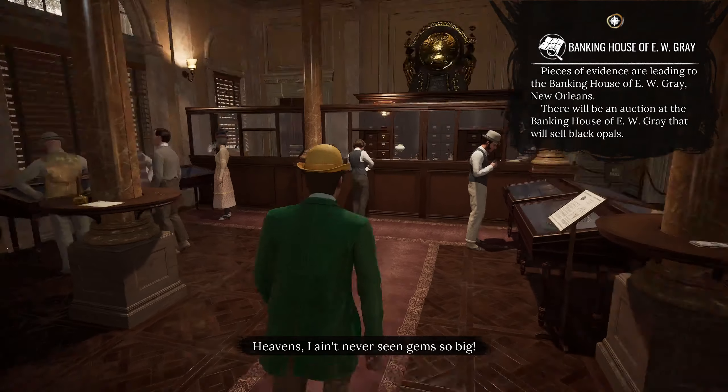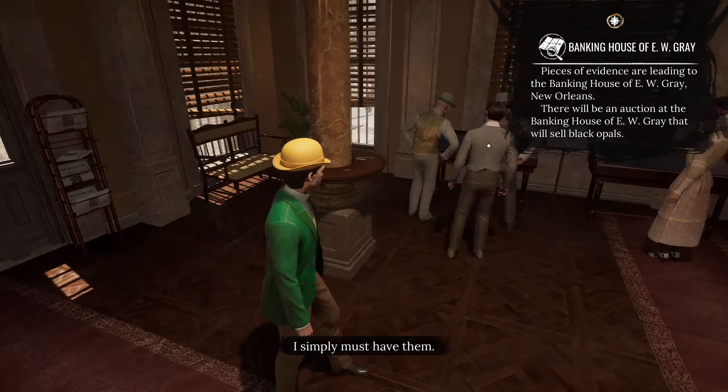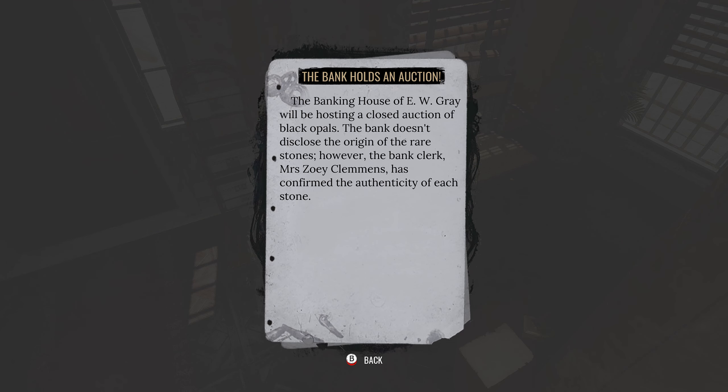We got this! We can do this! Heavens, I've never seen gems so big - I simply must have them. The banking house of E.W. Gray will be hosting a closed auction of black opals. The bank doesn't disclose the origin of the rare stones. However, the bank clerk, Mrs. Zoe Clements, has confirmed the authenticity of each stone.